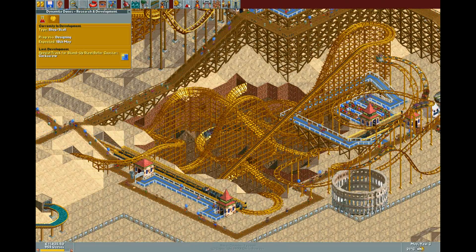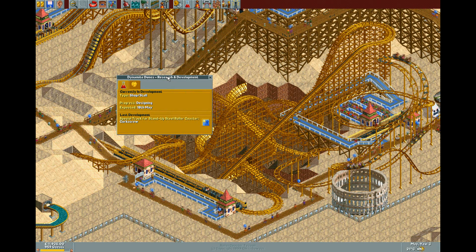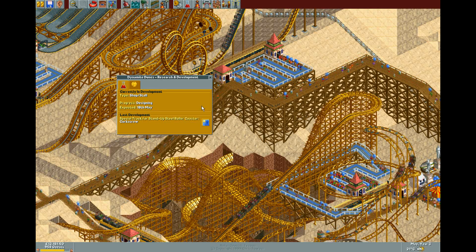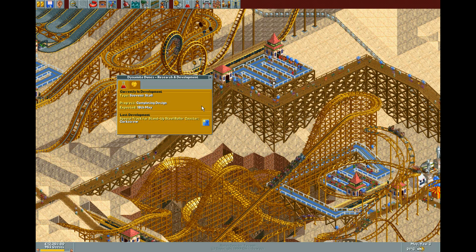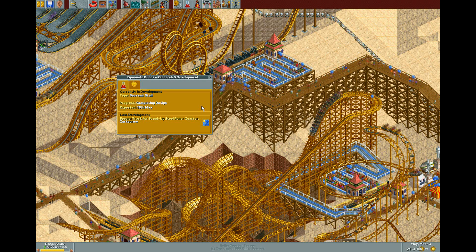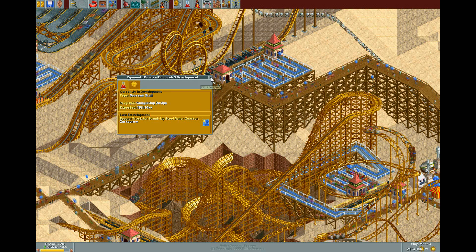Let's have a look at what else we've got in development. We just had the corkscrew for our stand-up roller coaster and added it to our runaway minecart. Next we're going to get a souvenir store where we can sell teddy bears and umbrellas. Hopefully we can sell a lot of souvenirs and make a lot of money.